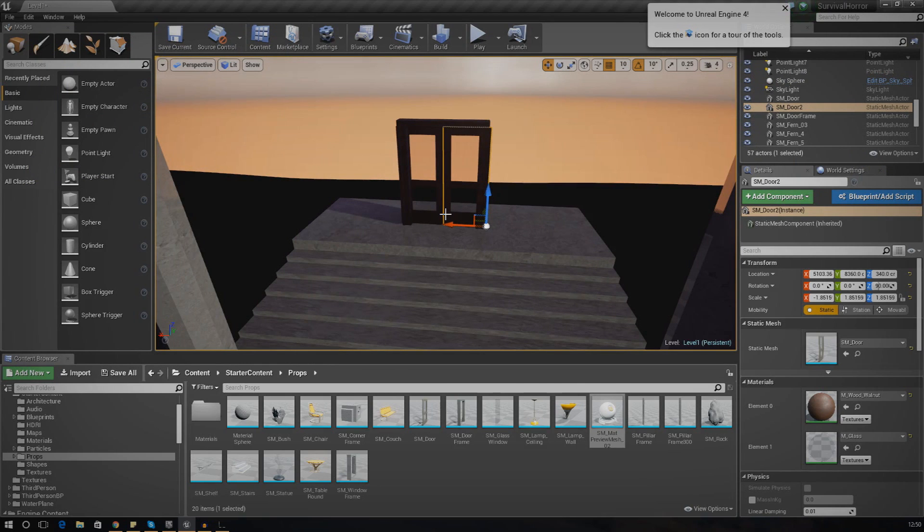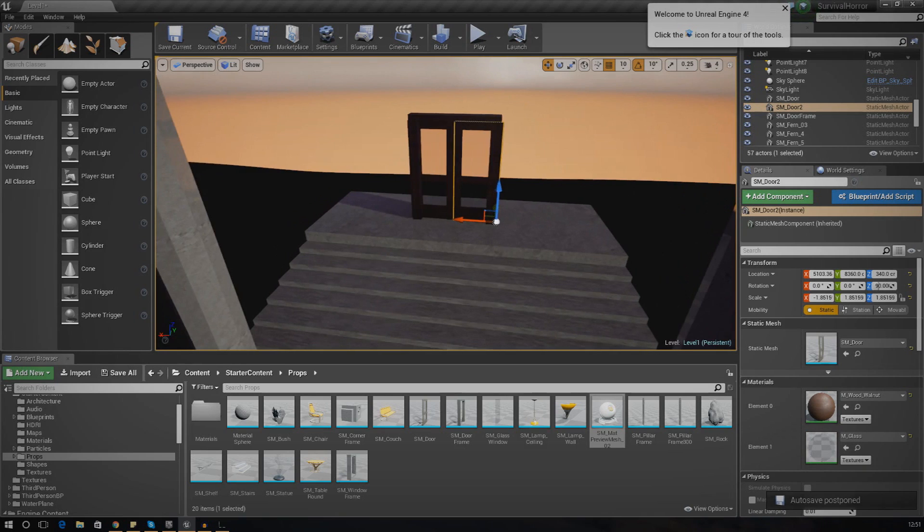There are going to be quite a whole bunch of different elements to this. For example, we're going to have to create the door frame, we're then going to have to create a matinee sequence to actually open the door and animate it, and we're also going to have to create a little bit of script behind it. I might also create some kind of pop-up for when the player doesn't have the key, just so they know they need to go ahead and collect the key to gain entrance to the horror mansion.